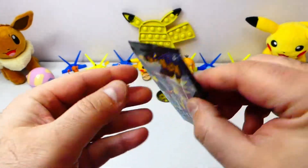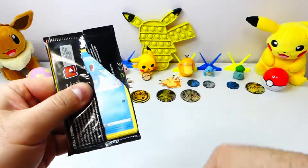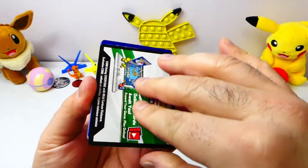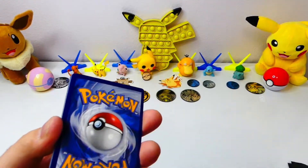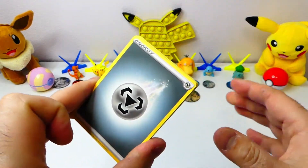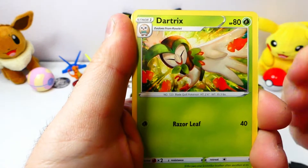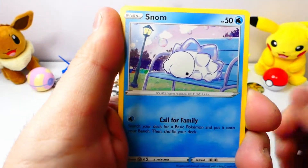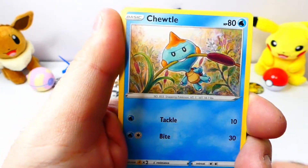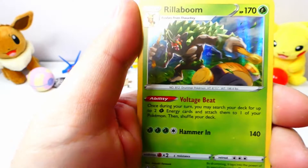Starting with the first one here. Do you know who that is? No, I don't either. There's the code card. Fire. Water. Rusted Sword. Dark Tricks. Horsea. Snong. Morpeko. Morpeko. Chewtle. Dark Tricks. And... Rillaboom. Hollow Bear.